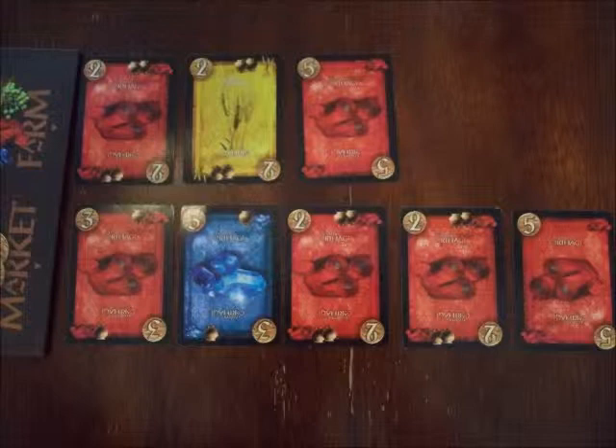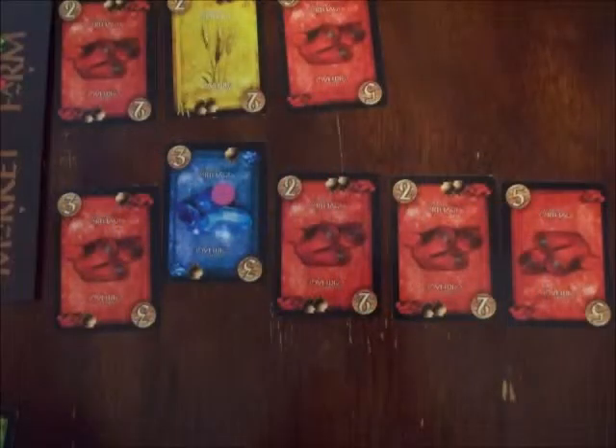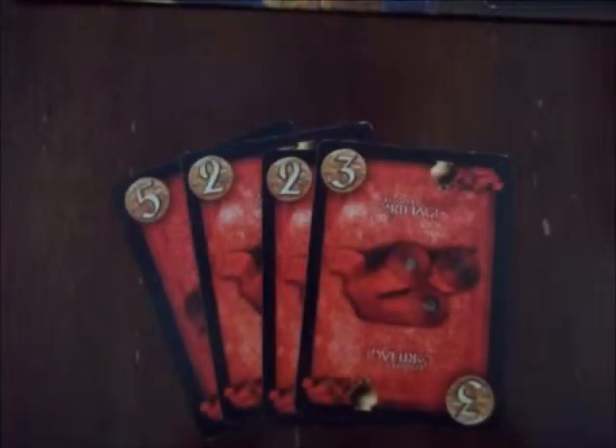When buying the market, the player must purchase all of the cards available in the market with gold from their hand by discarding the cards face up onto the discard pile. If a player overpays, no change is given. If a card has a reservation marker of another player on it, it is not available for purchase and is left in the market. The purchased cards then go face up in front of the player who purchased them, and are now considered merchandise.